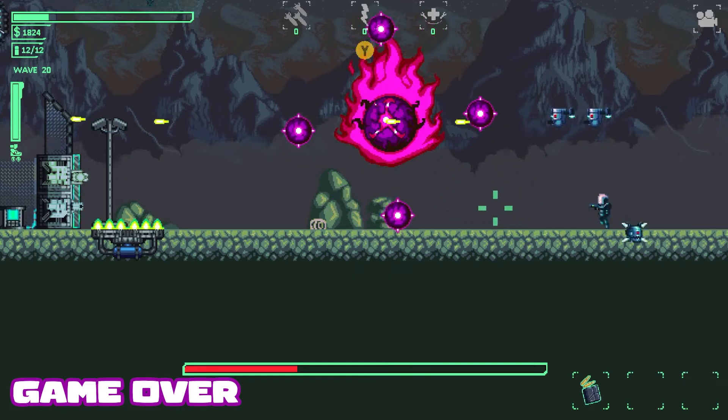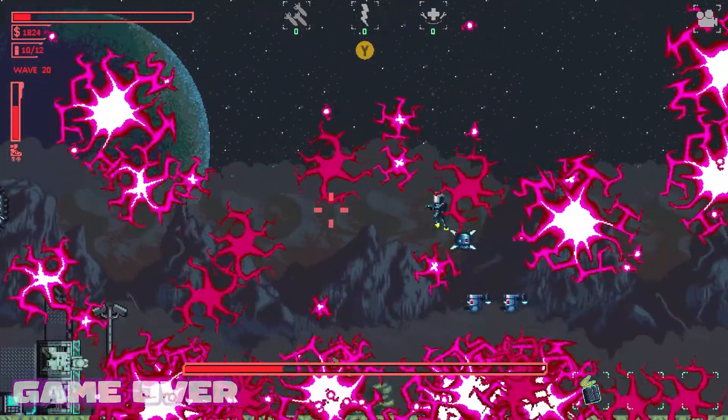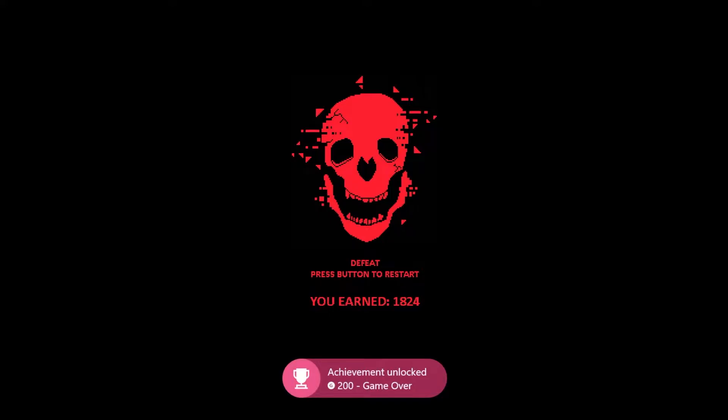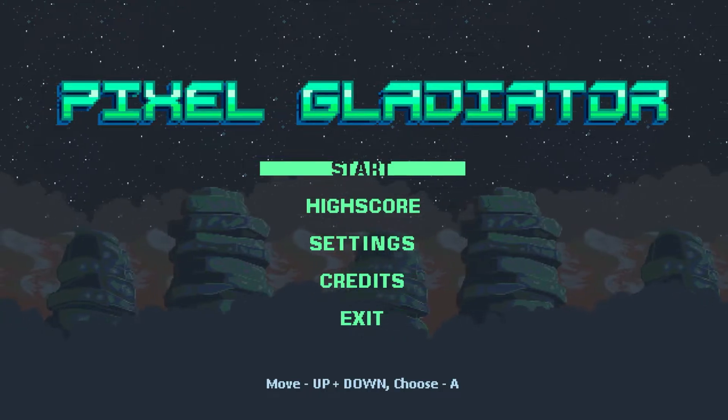I lied — I said we'd get the three easiest ones out of the way first, but this one is actually the easiest. To get the Game Over achievement, all you have to do is fail to protect your base — which means getting eaten by aliens. So this could be your very first achievement if you wanted. Just run at the monsters and let them kill you and this one will pop.